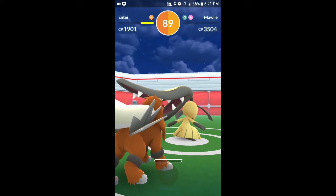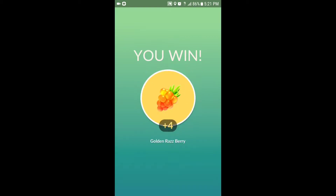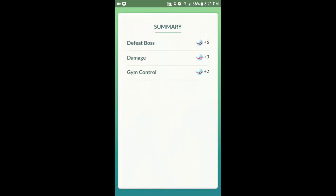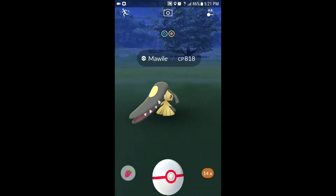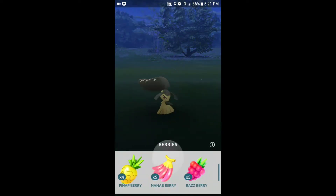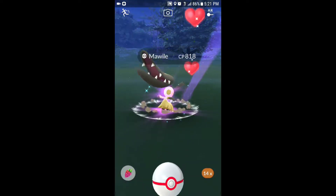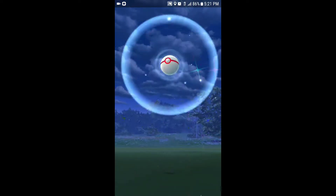We just took down the Marowak, and as far as the spawns over there we didn't find anything too interesting. We saw this raid and decided to jump on it because there wasn't really anything else going on. Just finished taking it down — very easy solo-able with fire types. Got 14 balls. This one isn't too hard to catch. Rebecca had caught a shiny — she saw it and was like 'this one's hair is different' and just caught it.